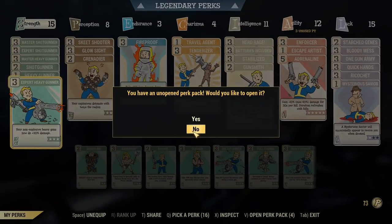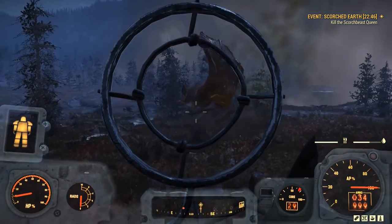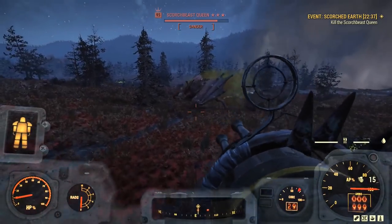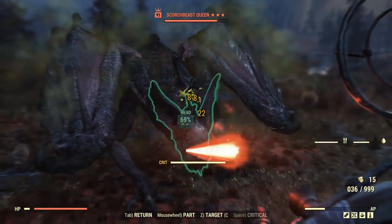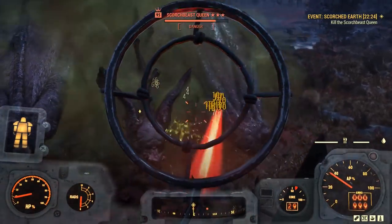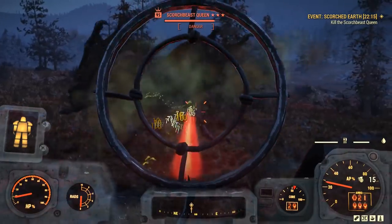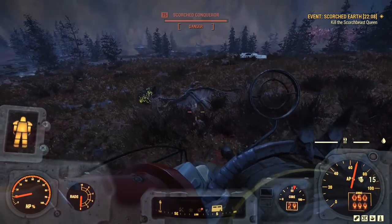I've got a couple of options. I could get rid of Glow Sight — that's not doing me well — so we'll switch to Concentrated Fire. Hopefully the Scorched Beast Queen will shuffle over here. If we can slip back into caution, I'm not going to say no to that, because that'll mean we get a quick Follow-Through bonus. Got a full AP bar now, may as well utilize it. Even accuracy at this range is pitiful — 44% even when I had a clean shot. I could fix that with a little bit more Perception, but kind of not worth it.